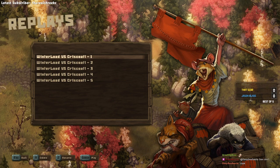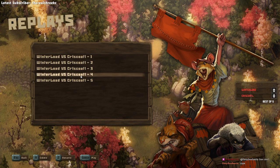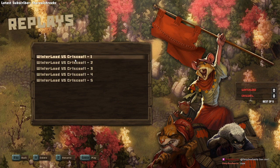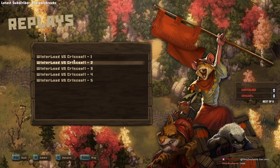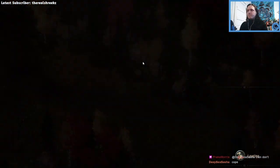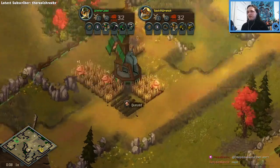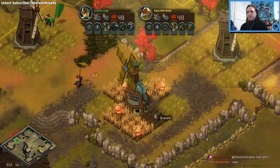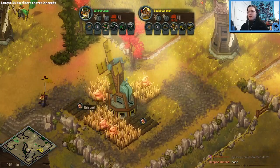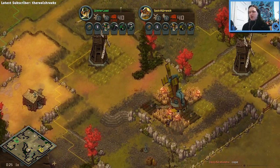Okay, I'm going to reset the scoreboard here. Moving on to winter load versus Chris Coattle - Winter Load is definitely an experienced player, and Chris is another beginner. Last match was really close, a really solid match. Let's see this one. Hopefully Winter Load doesn't just completely stomp. Winter Load bringing a very stable meta badger deck in the green here.